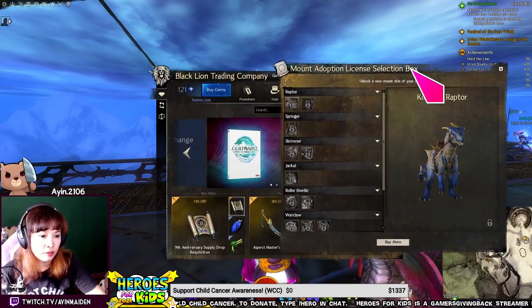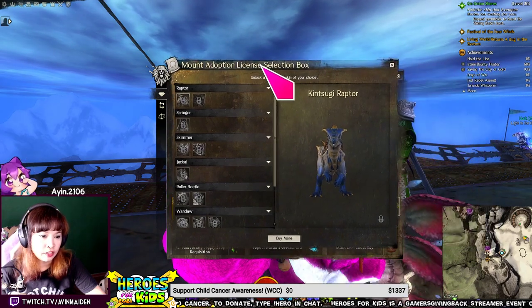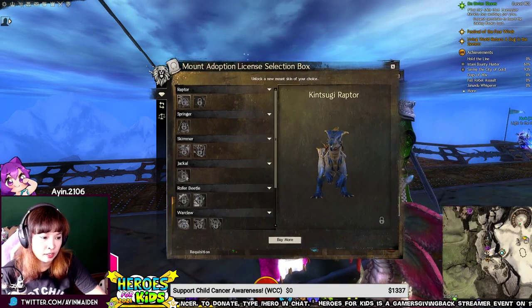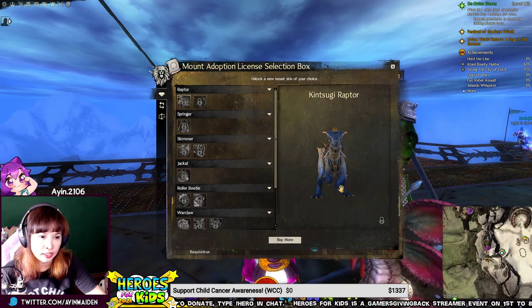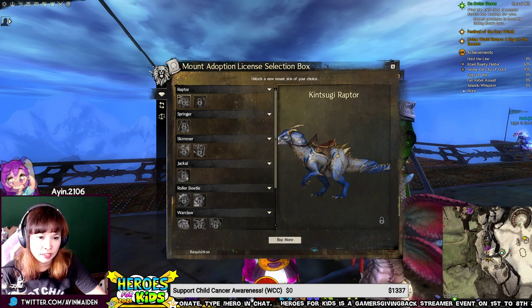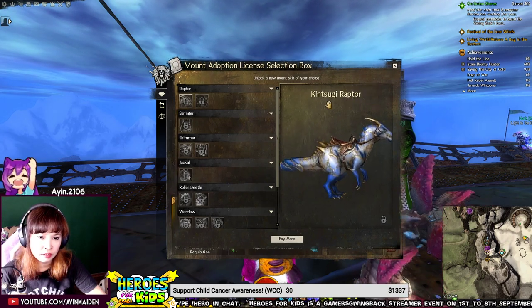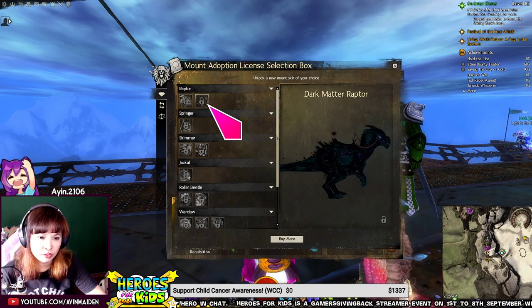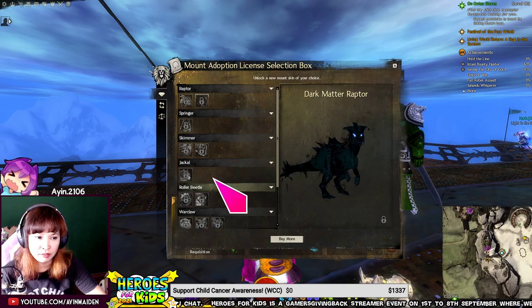This is from the 9th Anniversary Supply Drop requisition. Angel got it, so she just linked me the Deep Wilds mouse select license, and these are the skins in it. You can get these from the gem store. Kintsugi Rapture. Dark Matter Rapture. Wow, this looks very Halloween-ish.